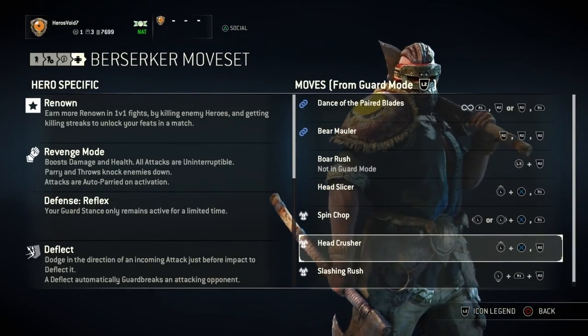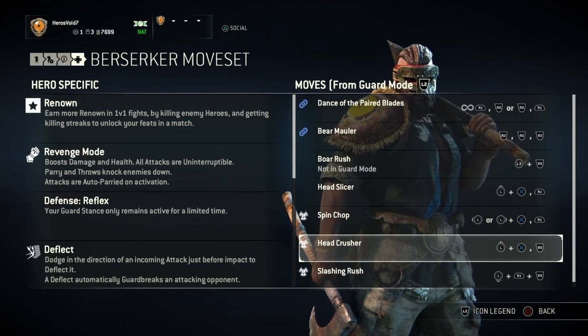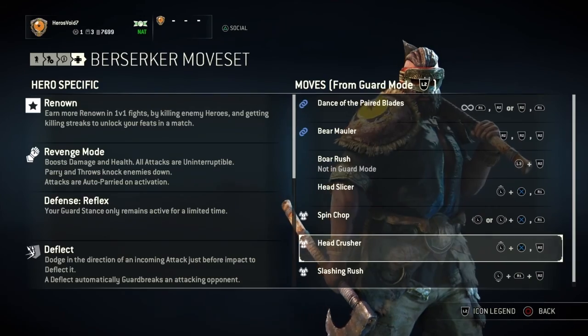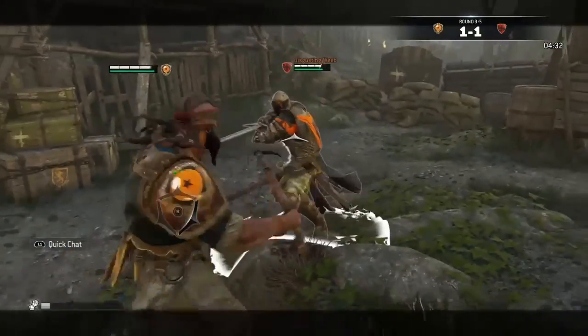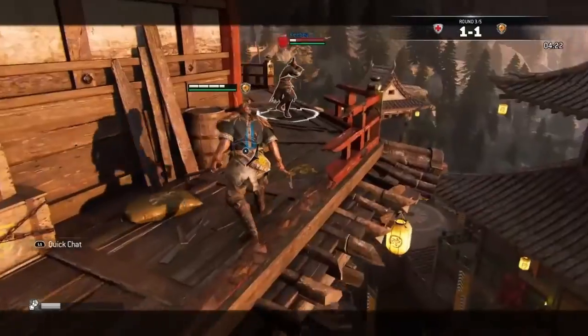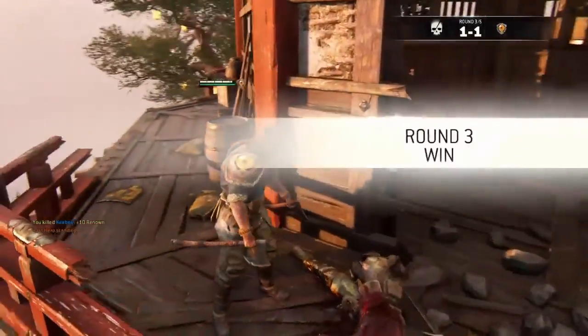Moving on to the Head Crusher, which is the Berserker's forward dash heavy attack. Now it looks a lot like the Head Slicer and attacks a lot like the Head Slicer. The only difference is it's a heavier hit and it takes a lot longer to land. But during the animation you get hyper armor, so even if you get hit during the animation you'll still connect your attack, which is great to use as a finisher because it's going to connect unless they parry or block it.